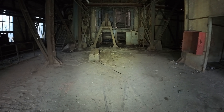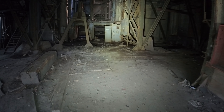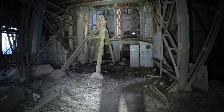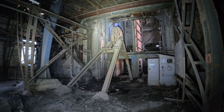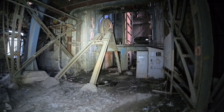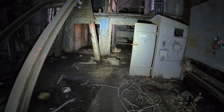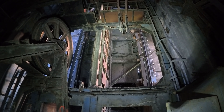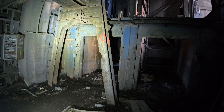Hier geht es direkt ins Gebäude rein. Das ist das Gebäude, wo man eben den Turm mit den riesigen Rädern gesehen hat. Förderturm – genau – oder irgendwie so, ich habe null Plan von der Zeche. Also wenn da einer irgendwas weiß, haut es gerne in die Kommentare. Hier ist auf jeden Fall auch so ein Rad, alle sind kleiner. Hier war mal irgendwas eingebaut, was mittlerweile schon raus ist.